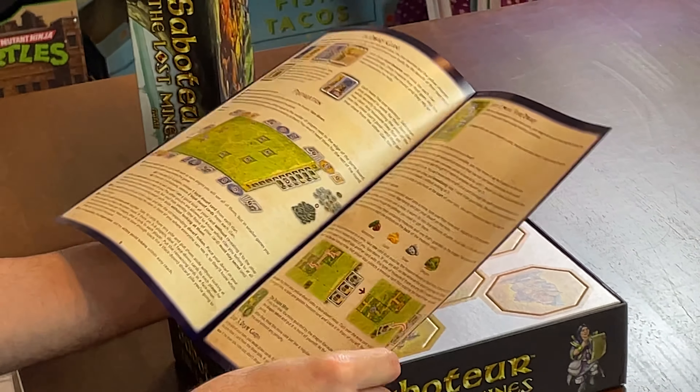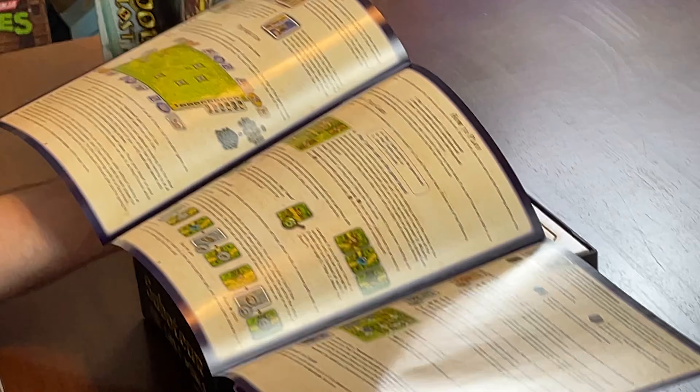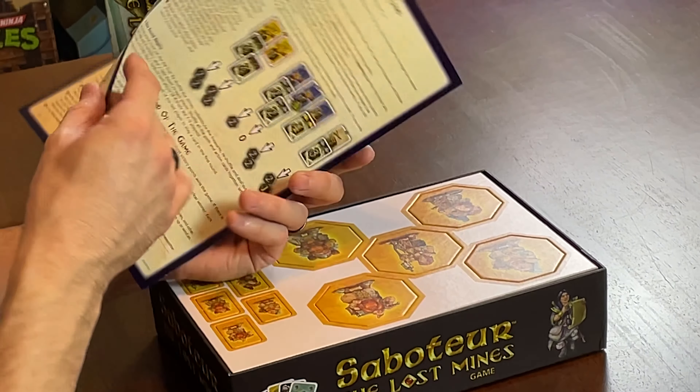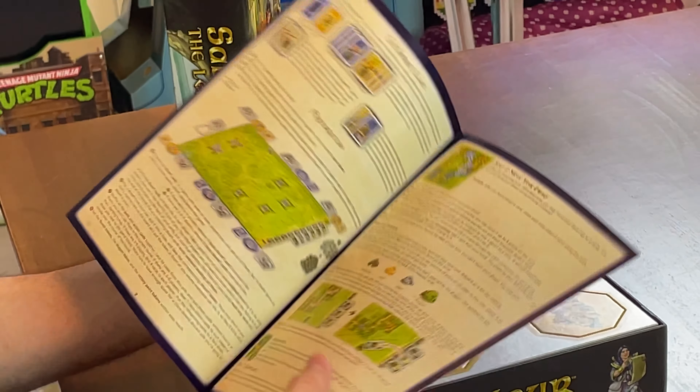This is the instruction manual for Saboteur: The Lost Mines. A lot of similar iconography from the first one, but this lays it out really well. I love the way they do the instruction book — it's actually kind of cute with a little foldout. Very cool.